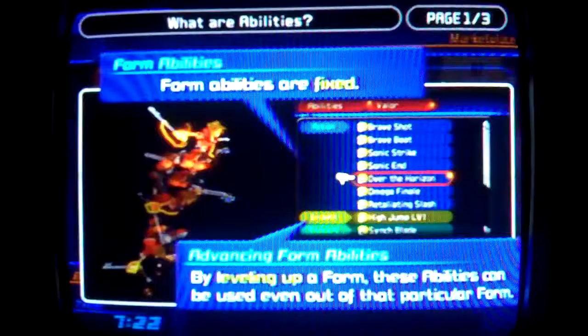What are form abilities? Form abilities are fixed. By leveling up a form, these abilities could be used even outside of that particular form.